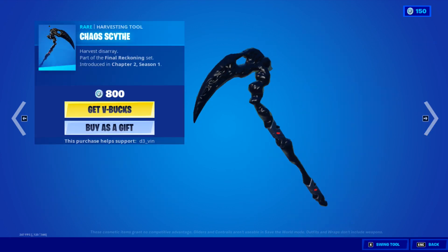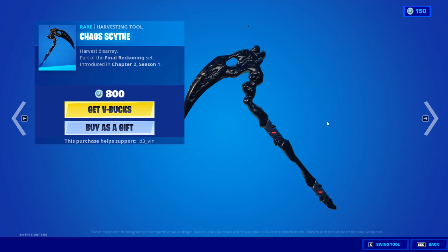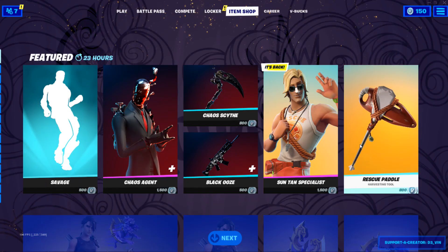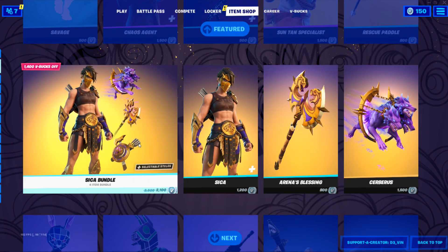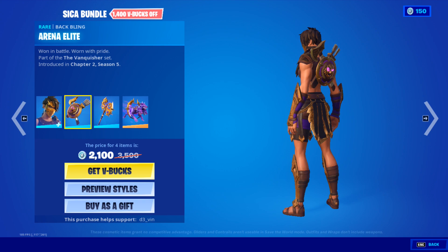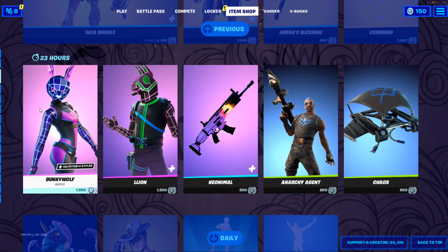I have 150 viewers so I can't buy anything, brother. We have Rescue Paddle here, and after a long time we have the Sika bundle right here, with a Bag Bling, Ariana Elite, and Ariana Blazing. We also have a glider right here.